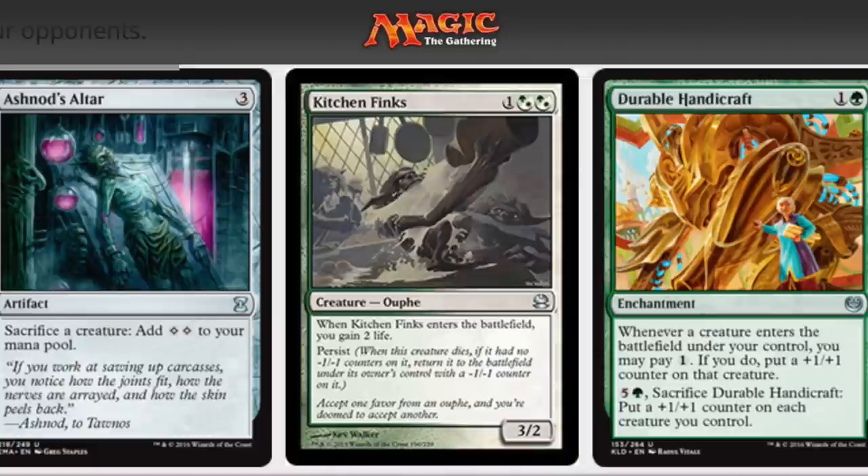Hey guys, today we will go over a combo that gives you both infinite life as well as infinite colorless mana. It's a neat combo, definitely one that you can use in EDH — not modern playable, because the altar is a legacy card, it's not legal in modern. But nonetheless, an awesome combo if you are in green or white, or some kind of combination. You do have to be in green.